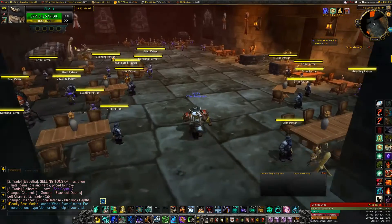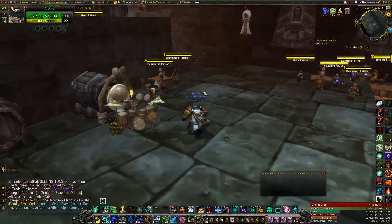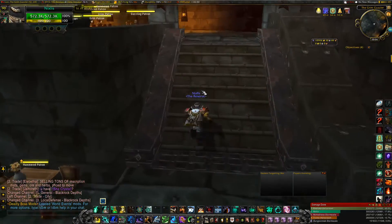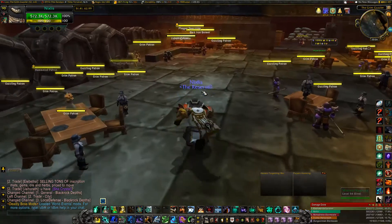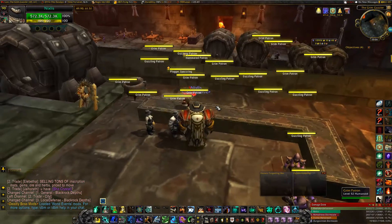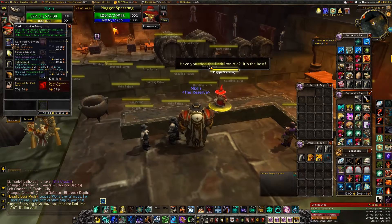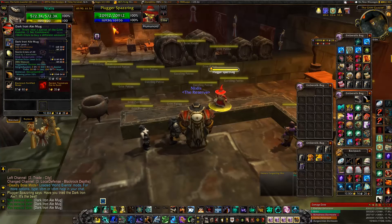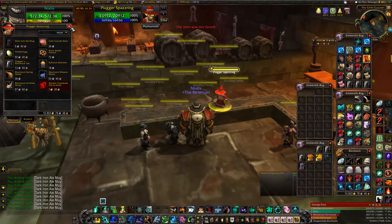Once you're in the Blackrock Depths, you need to come up here. You visit this guy in the red — his name's Plugger Spazring. What he has for sale is Dark Iron Ale Mug, and he'll only ever have a maximum of 10. Personally, I recommend you buy them all. They're just over five silver each.